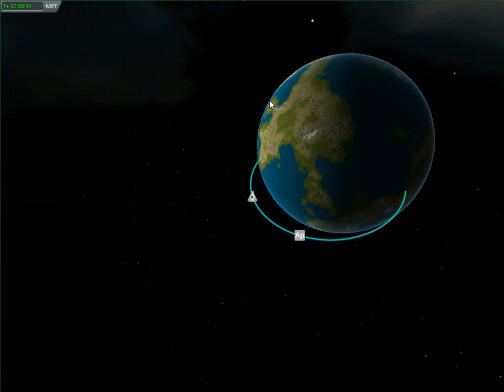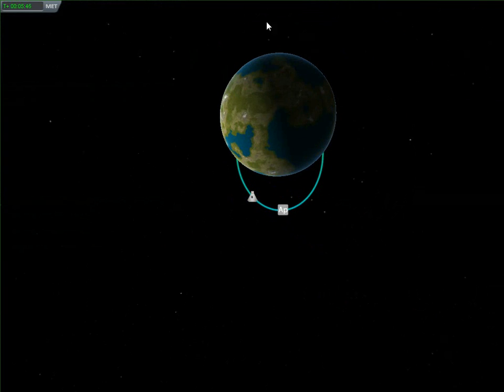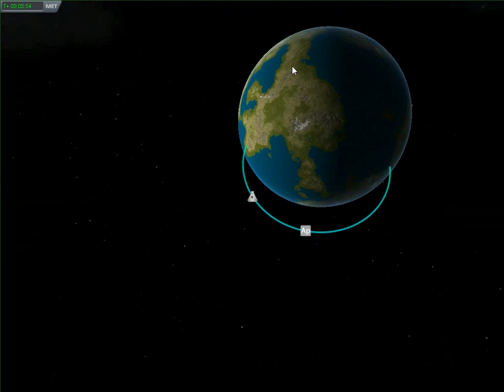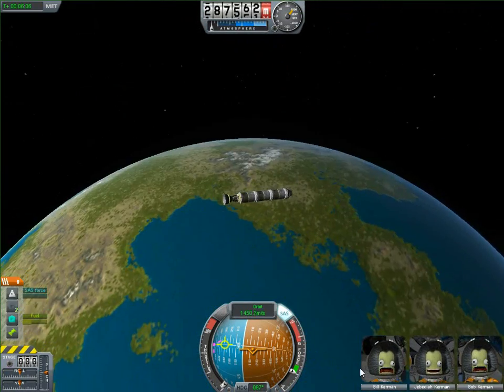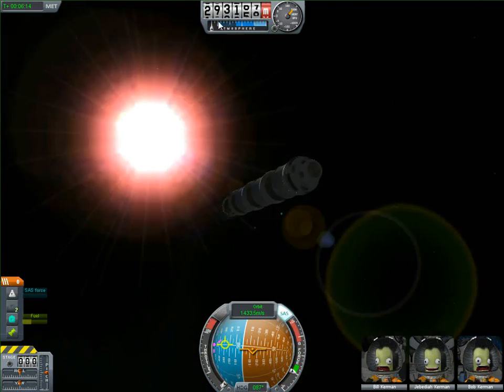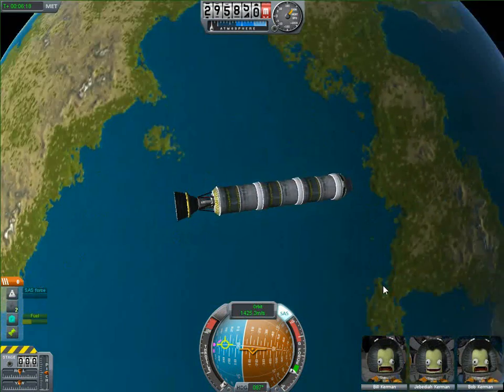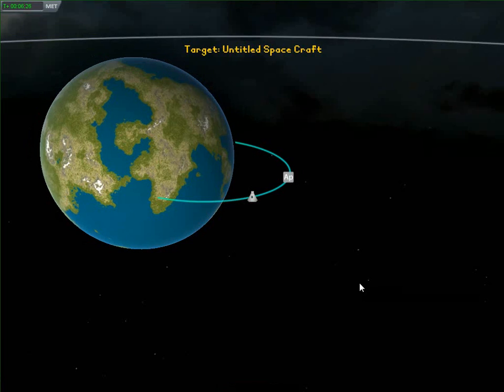Same for deorbiting — if you burn backwards at your apoapsis it has a stronger effect on shrinking your periapsis. I'm not going to be deorbiting in this video because this ship has no landing capabilities, so I'm just going to use up all my fuel for the orbiting.